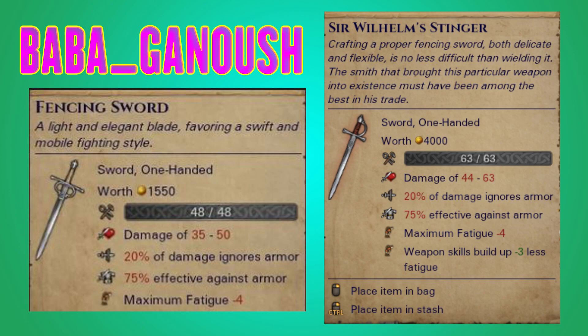What happens with the lunge ability? Well, I'm glad you asked. Usually it's 25 fatigue. This thing, with the buildup being dropped by 3 on top of your sword mastery, which ends up driving this thing down even farther — you are going to be hopping across the map and not skipping a beat. That heart is pounding so hard. Stinger is going to be stinging those people. You can call me the bee — number 3. Thank you, Baba.